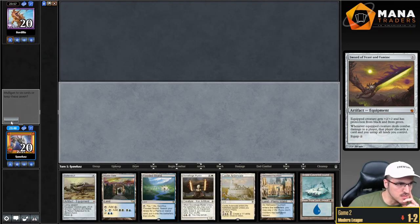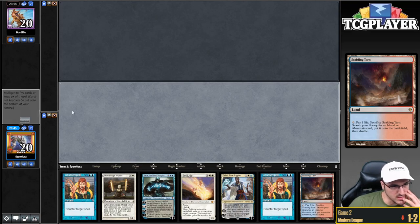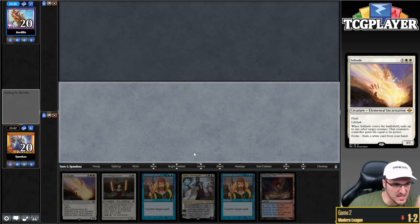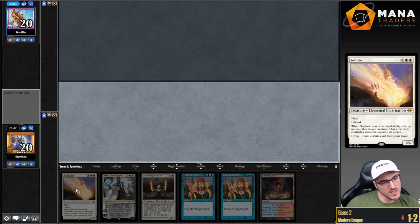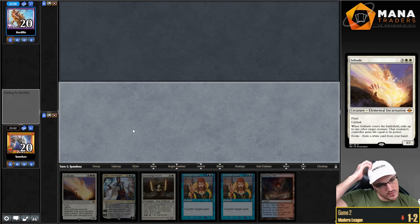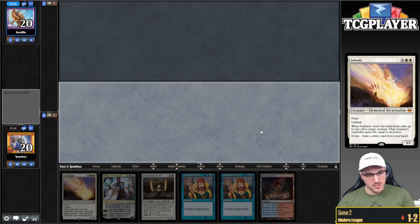On the play. These hands, man — this is brutal. I think I have to keep here, the hand is just too good if it finds any land whatsoever. I think I just have to keep here. And if my opponent Griefs, I can pitch Solitude to exile the Grief in response, then I just have a Solitude sitting in the graveyard. Also, if I do hit runner-runner lands, I think I'm in really good shape.